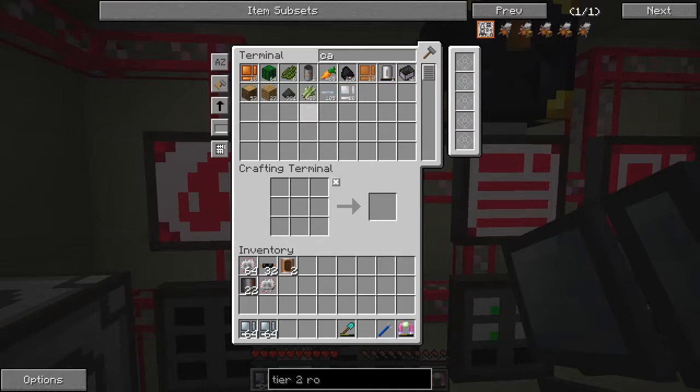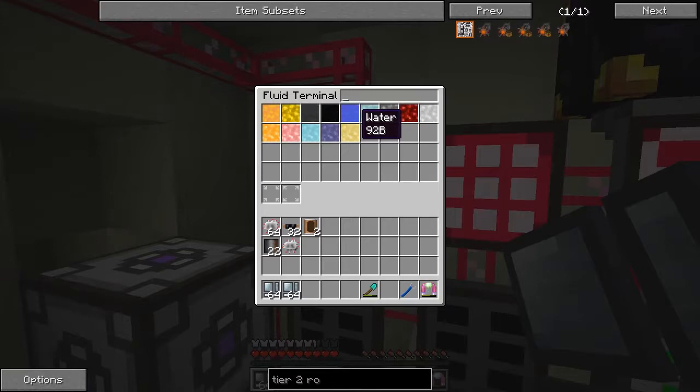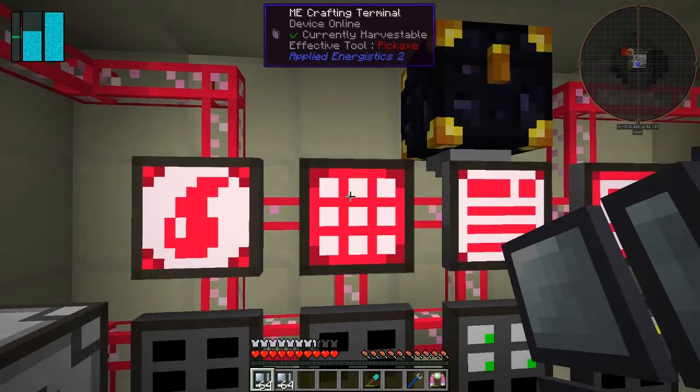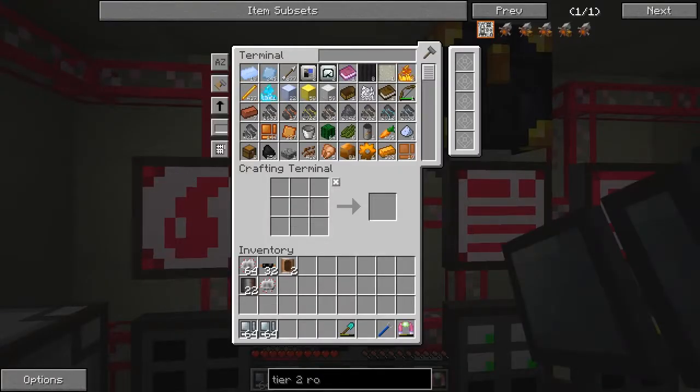We're getting some bronze item casings now. Water is at 92 buckets, which should increase slowly since I'm not using water at the moment. I could upgrade this to make it go faster but I don't see the point because the cactus isn't coming in desperately fast - this will probably keep up with the cactus flow. Now it's at 94 buckets of water.